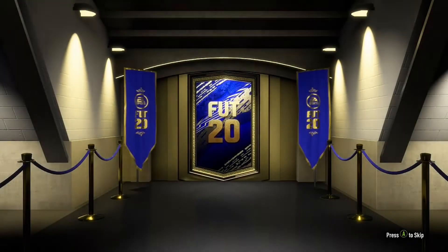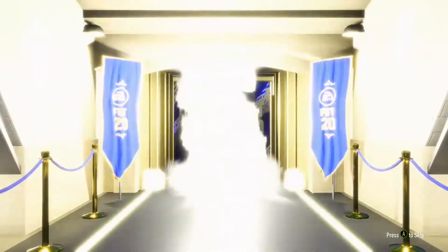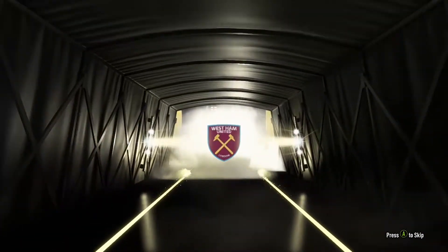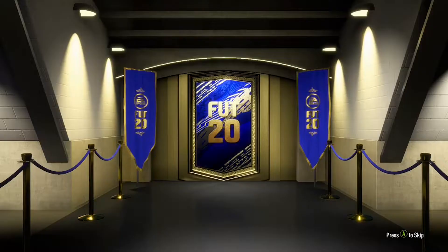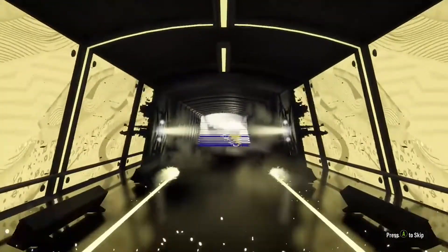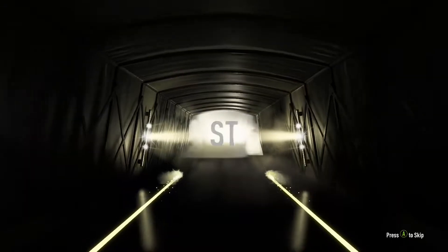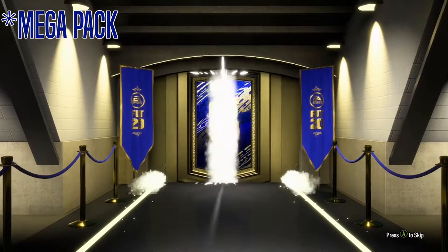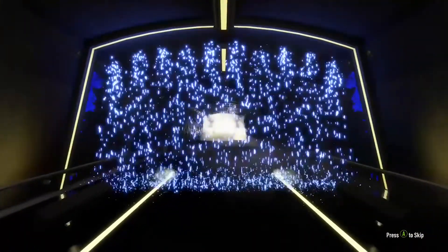Blue packs now - we have got a special team in the effects. Can they have a special player inside? English - we'll get Martin Ibrough. Onto the next 25k pack, and we get Edin Dzeko. Starting to lose a bit of faith, I can't lie.